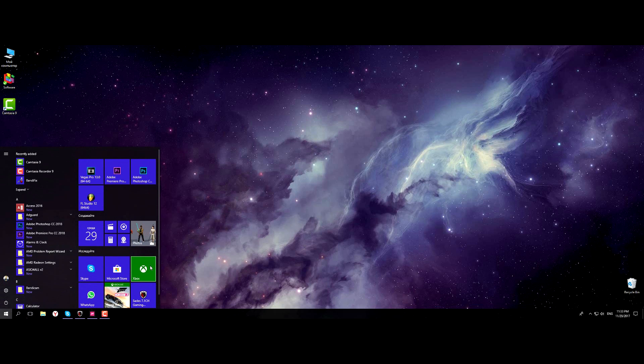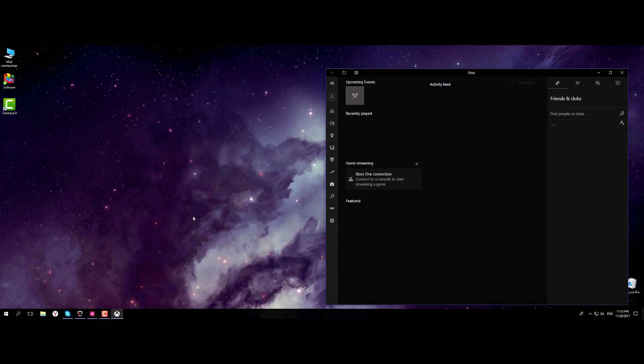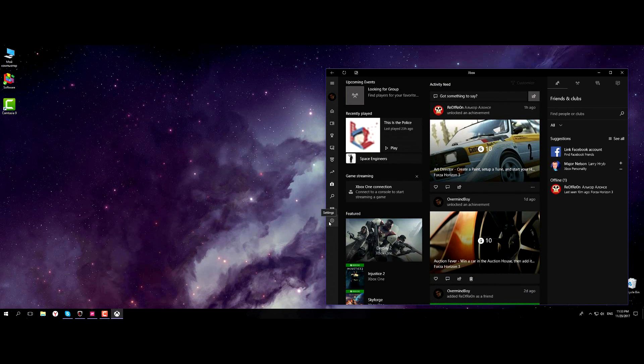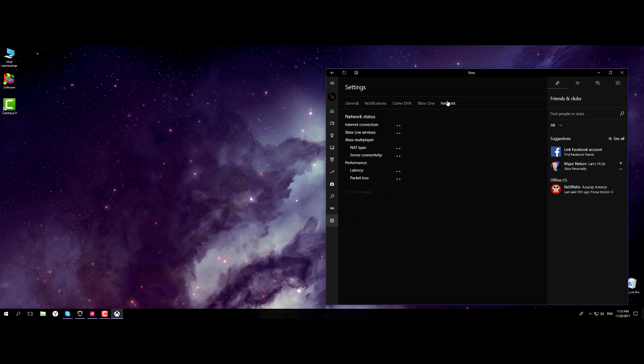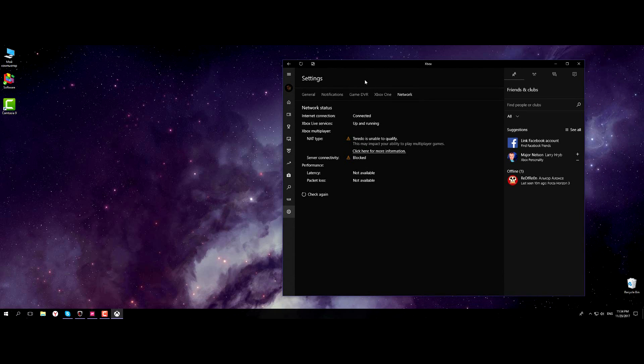First, let's check my connection status. Push the start button on the desktop and click on Xbox settings, then network settings. Wait a few seconds. You can see that my connection is blocked and the module manager is off.